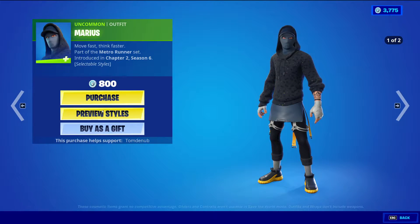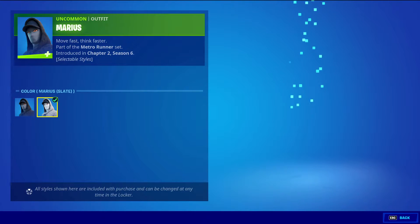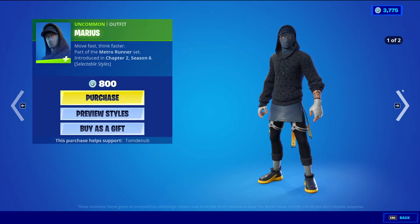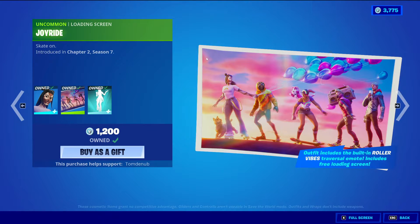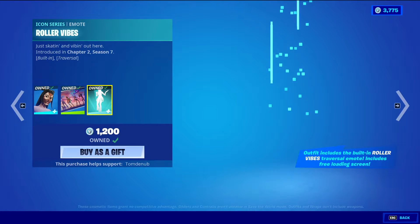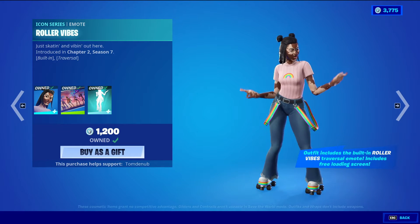We have Marius, Uncommon at 800 V-Bucks, with a default style and a Slate style — it's a pretty cool skin, I do see quite a bit of people use it. Then we have Joy with the Back Bling Joyride, or Uncommon Loading Screen Joyride. The skin does have a built-in emote which is Roller Vibes — Icon Series Built-In Traversal Emote.